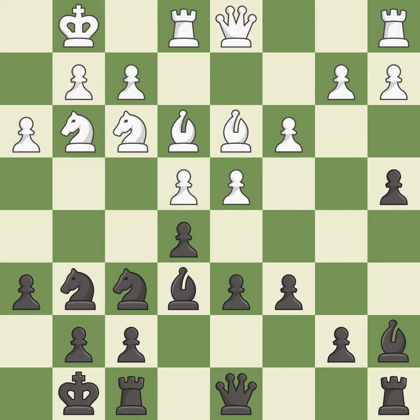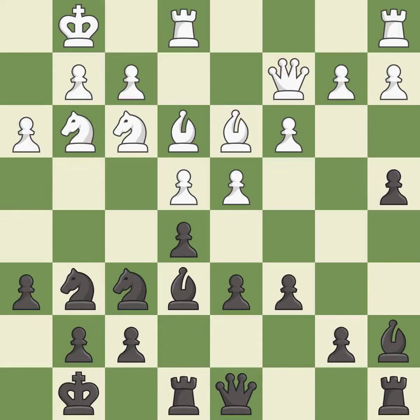This activates a bishop by developing it off of its starting square. That's not a mistake, but it's not the best move either. The rooks can see each other now, allowing them to provide mutual defense.